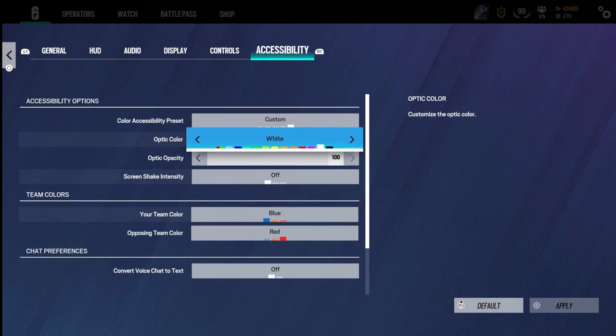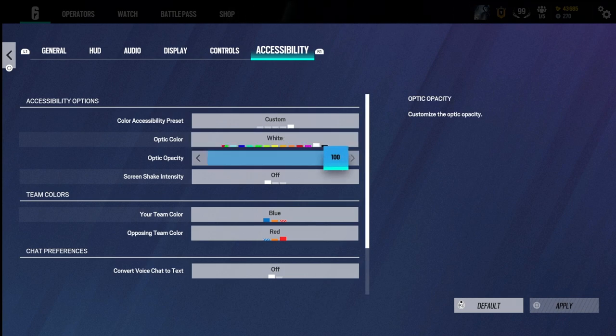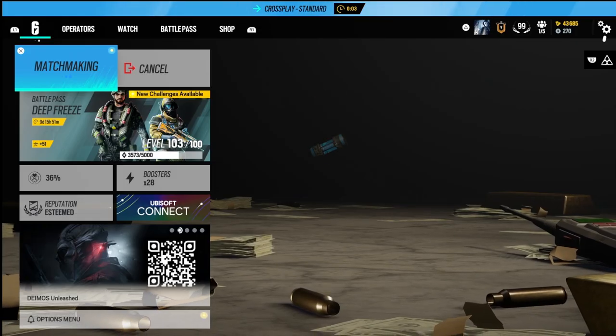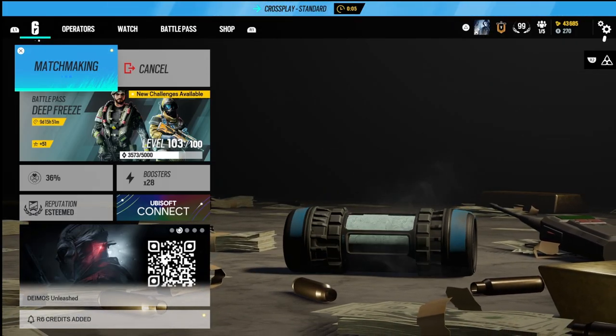For this section, I have my optic color set to white — that's pretty much all I changed. My optic opacity is 100. Screen shake intensity I have set to off, so my screen won't keep shaking when I'm shooting.